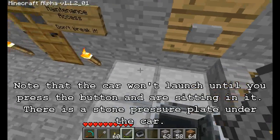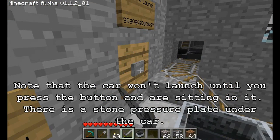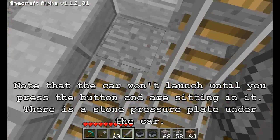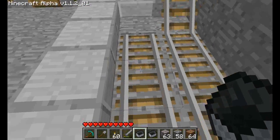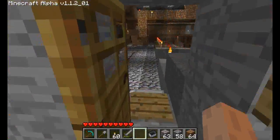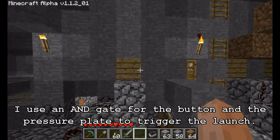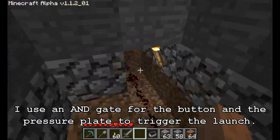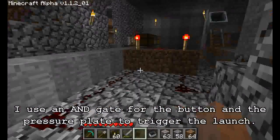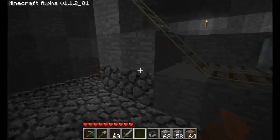Now that we're back, let's take a look in detail. You'll see my cart won't start until you actually get in it — you press the button and the cart won't move. What I did is put a stone pressure plate under there so it won't activate until you are in the cart. In the background I've got an AND gate that connects the button with the pressure plate, so when both the button and the pressure plate are on, it triggers my RS NOR latch.